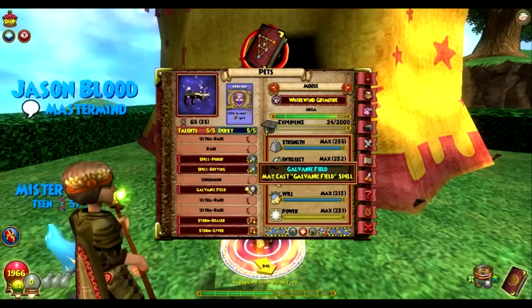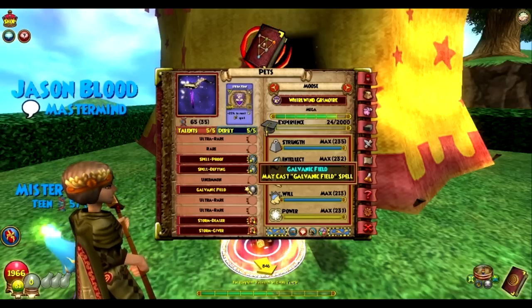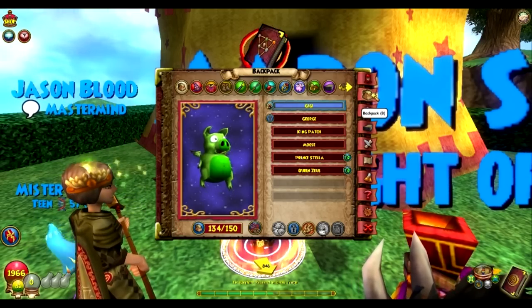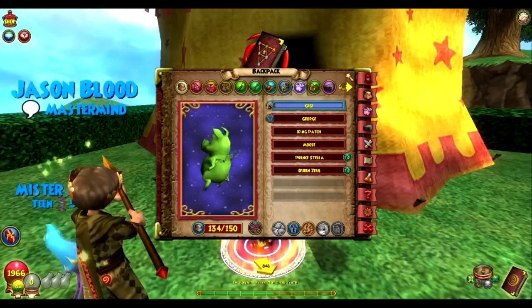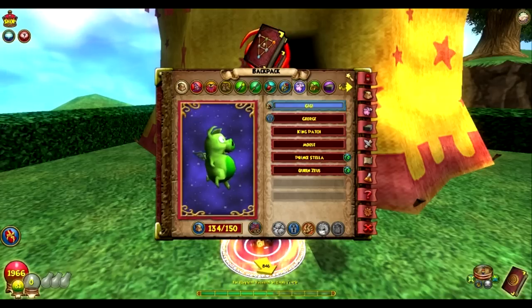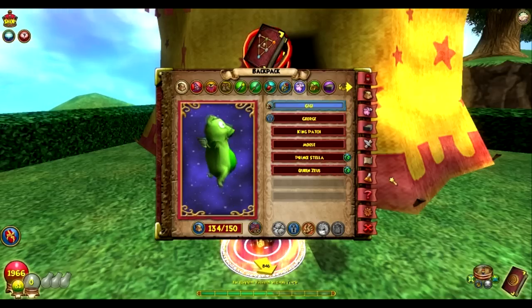Starting with a Piggle is what I do to build a perfect pet – I keep hatching until I get that exact pet. When you hatch using your own pet, your pet already has talents and the unwanted ones are sticky, meaning they keep showing up. Starting with a clean, fresh Piggle that has no sticky unwanted talents is your best bet.